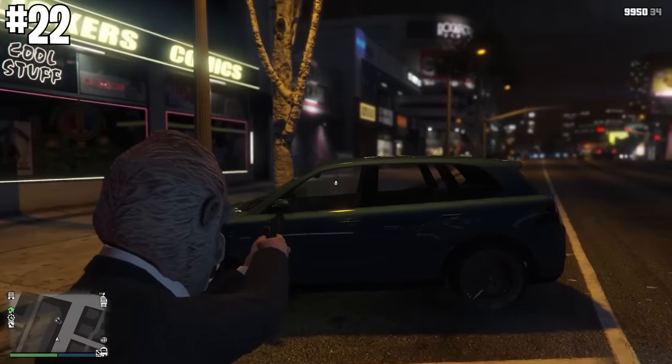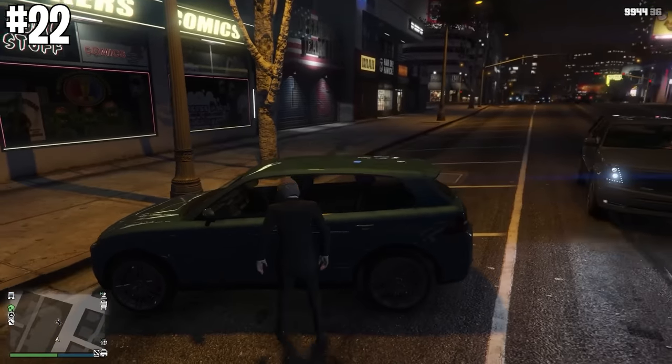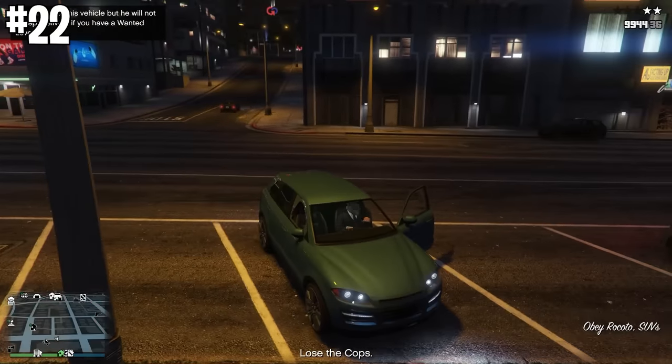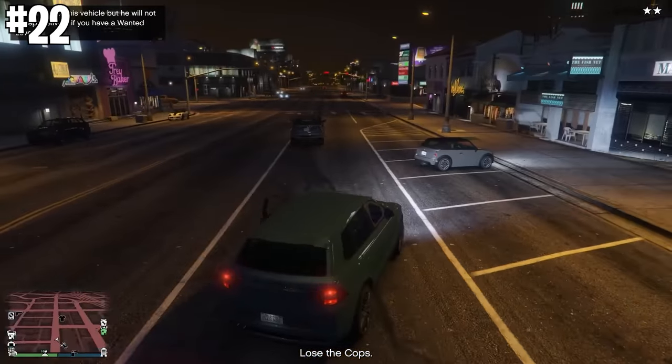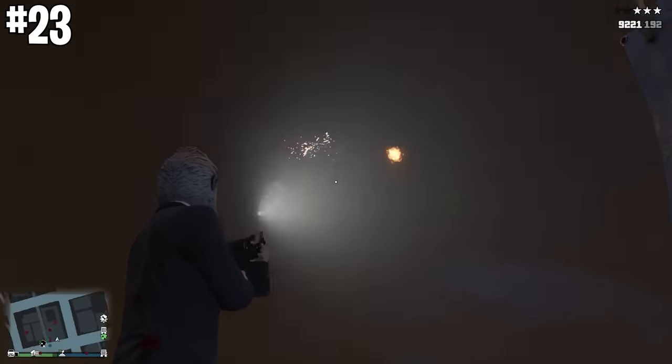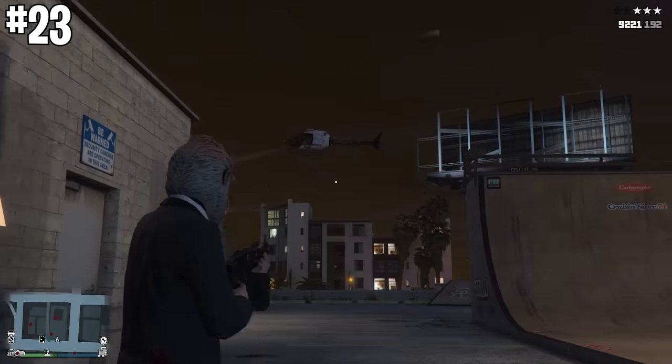If you're going to steal a car off the street, on your way there, shoot out the driver's side window. That's going to speed up the animation of stealing the car because your character won't have to elbow the window. If you shoot the back blade of a helicopter, it'll go down in just a few shots — one of the fastest ways to take out a helicopter.